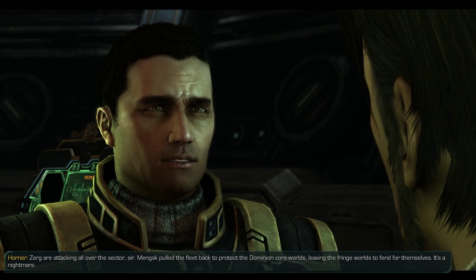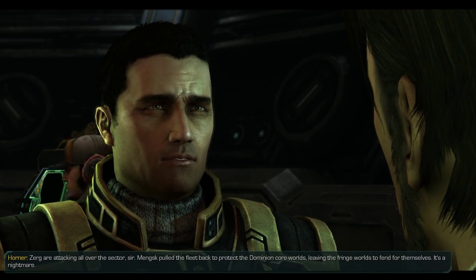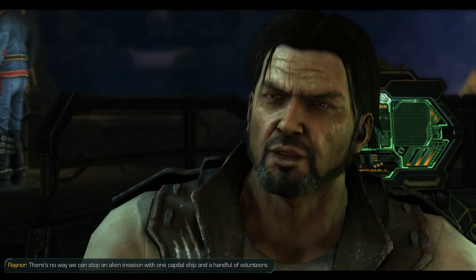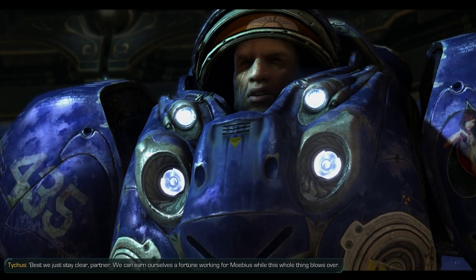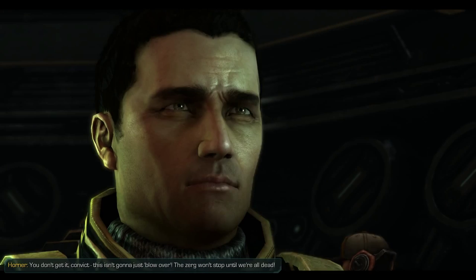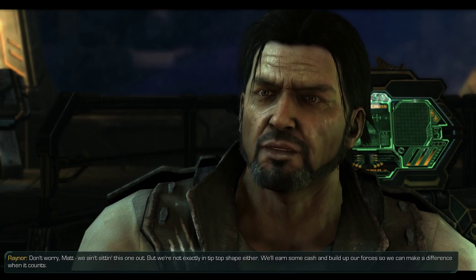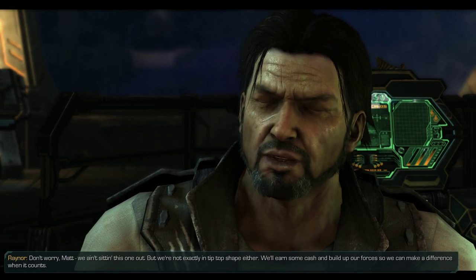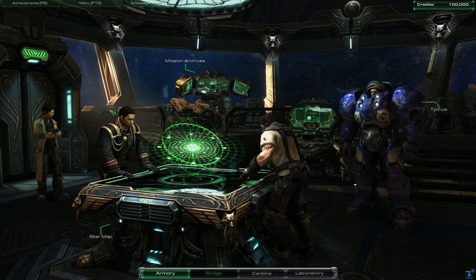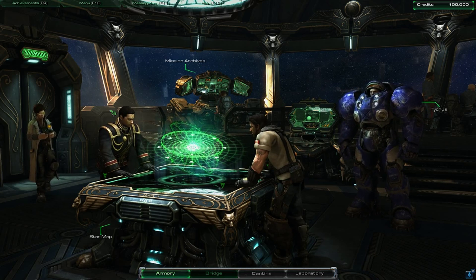Just how bad is it, Matt? Zerg are attacking all over the sector. Manx pulled the fleet back to protect the Dominion Core Worlds, leaving the Fringe Worlds to fend for themselves. There's no way we can stop an alien invasion with one capital ship and a handful of volunteers. Best we just stay clear and earn ourselves a fortune working for Mobius while this whole thing blows over. You don't get it, convict - this isn't gonna just blow over. The Zerg won't stop until we're all dead. Horner is more of an idealist - he doesn't see the truth of the world, so he isn't exactly my favorite character.